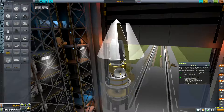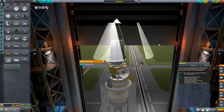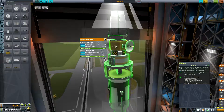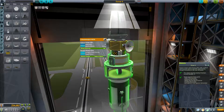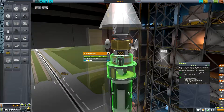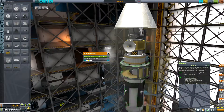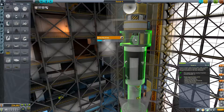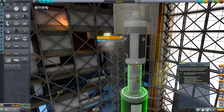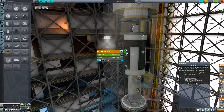This is the rocket that I know works — this is my DUNER 4. We have all of the scientific instruments on the top section: the survey scanner here, all powered by a Probodobodyne HEC-2 with two RA-2 relay antennas. We have our inline stabilizer, an RCS tank, and the rest of our scientific instruments wrapped on that RCS tank. We have a service bay with the antenna inside.